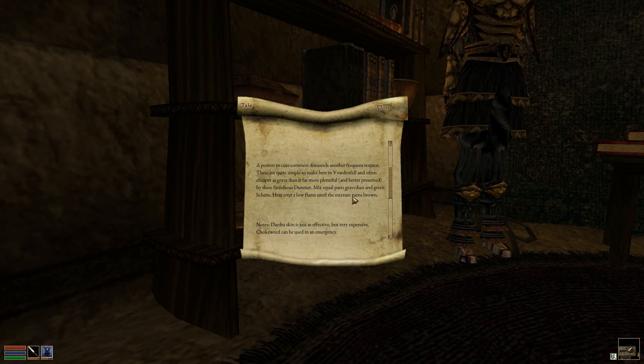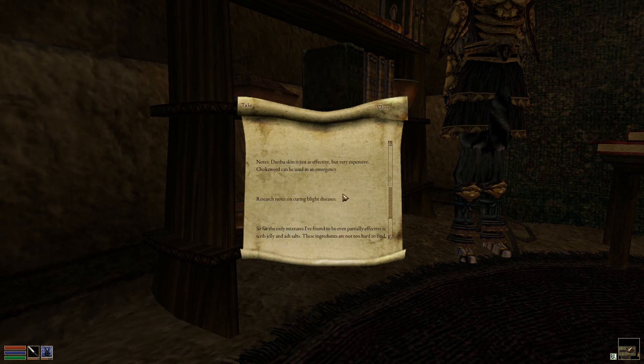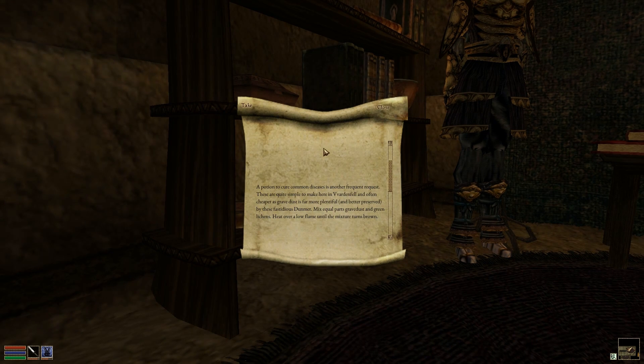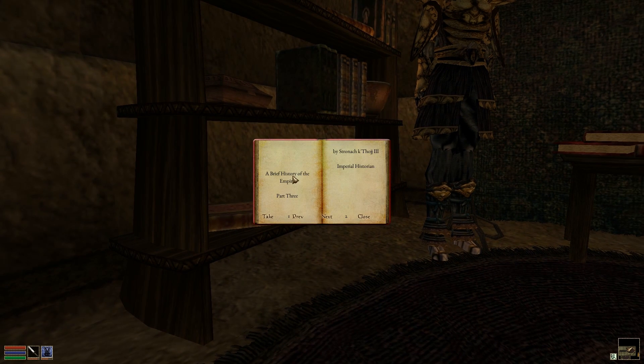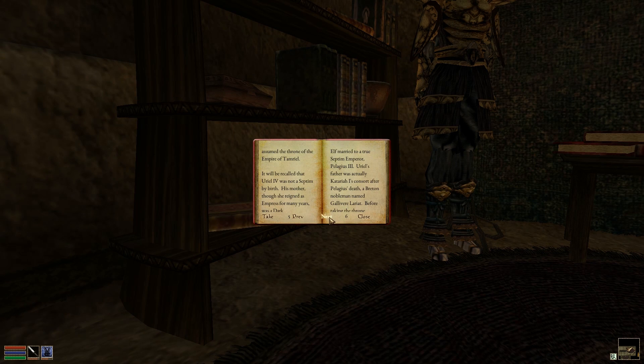The book and scroll windows make their debut appearance in this version, so that you may now have some reading material other than your journal. There are some notable formatting issues with the book window that will be addressed in the future.